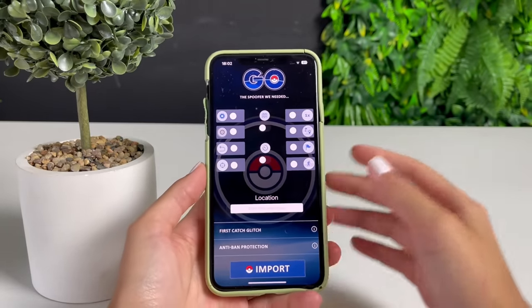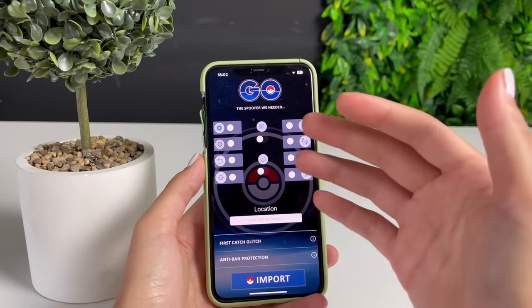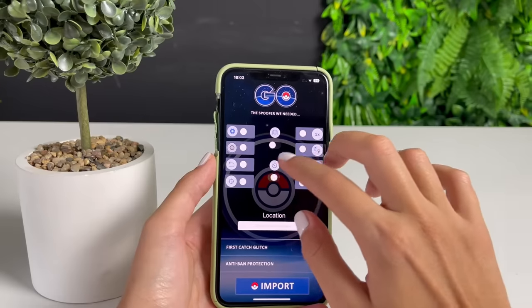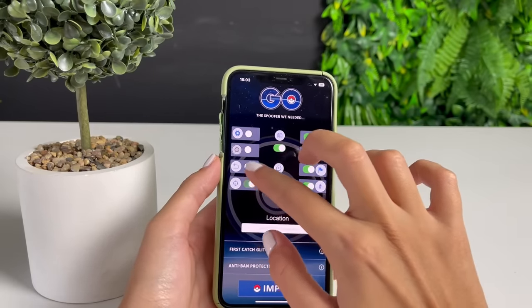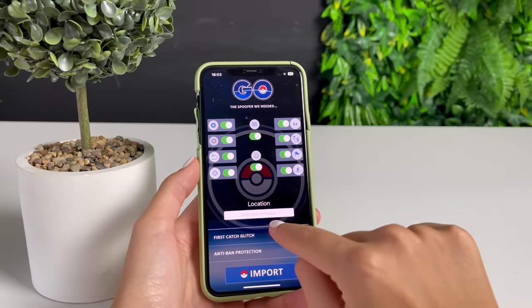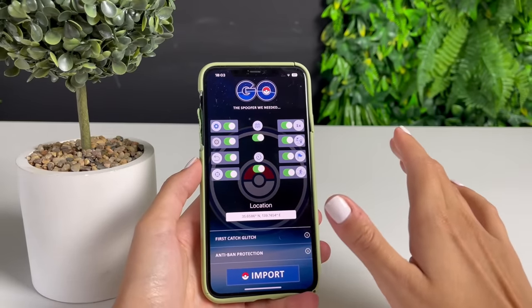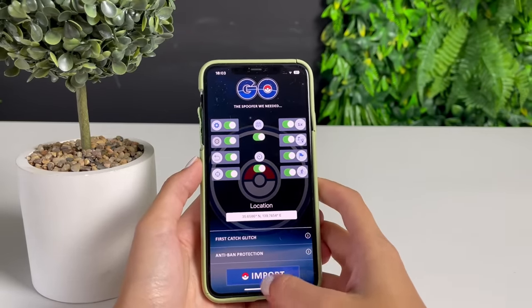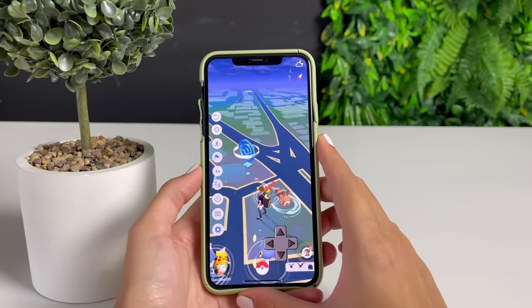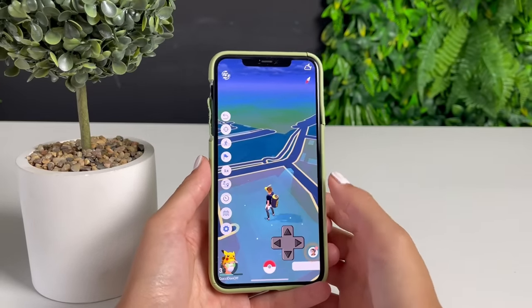As you enter Go Spoofy, you will see tons of amazing features, like the Pokemon Go joystick, Feed Radar, Nearby Radar, First Catch, and Antiband. All of that will be available on your Pokemon Go app. What you need to do is enable all these features. Then we have the Teleport option, for which we need to paste in the coordinates. Once we've pasted in the coordinates, we need to tap on the little import button.